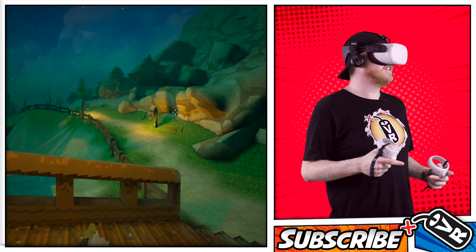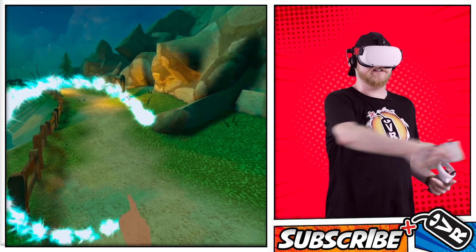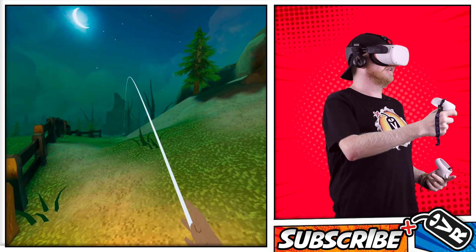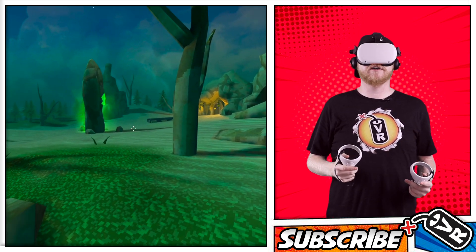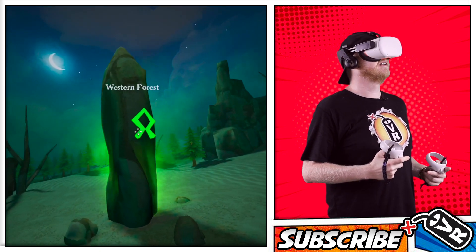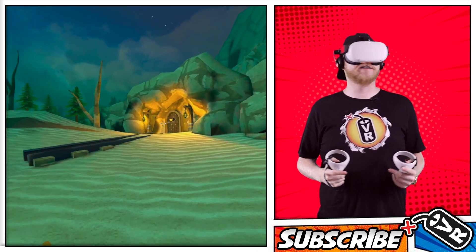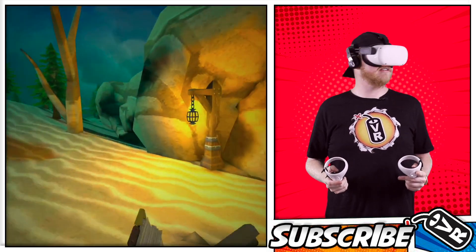Look at the draw distance. Let's try using a spell to travel around faster. Boom. That's what I would recommend to most people who get a little motion sick. There's the star there. I heard a werewolf — yeah, let's not tick that thing off. Let's go into the cave.